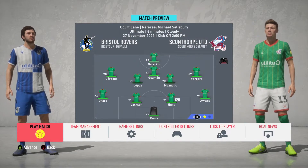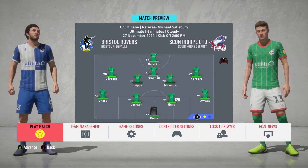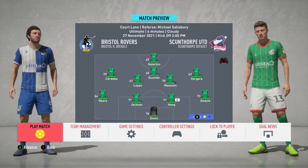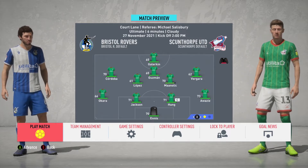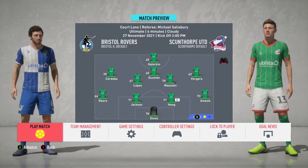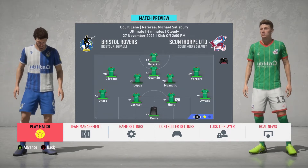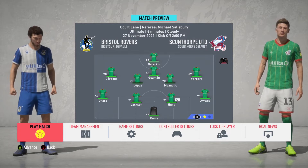We'll get into the game here against Bristol Rovers and we'll rotate the squad just a little bit — probably about half of it will change. We'll go with Edison, Net Okora, Jackson, Hung, and Awazi across the back. Cordoba, Lopez, Manalik, and Vigara in the middle, with Guzman and Galarekin up top. Let's get into this one here against Bristol Rovers.